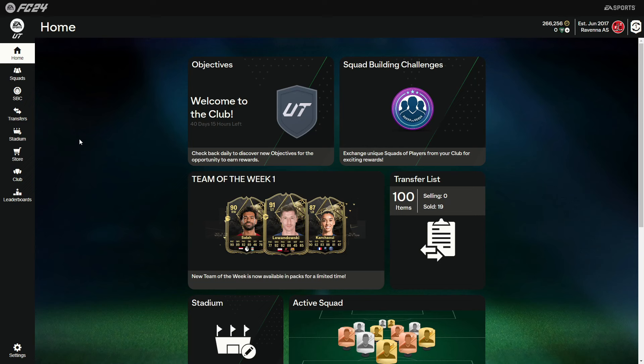Jump onto the web app just here. And if you can't actually find the web app, all you want to do is jump onto Google, type in EAFC 24 web app, and it should appear at the top.